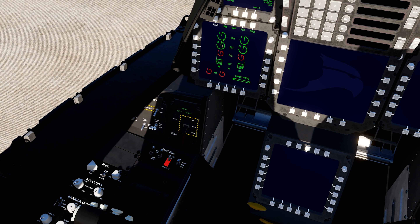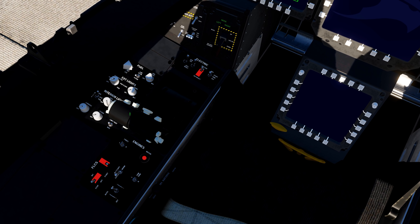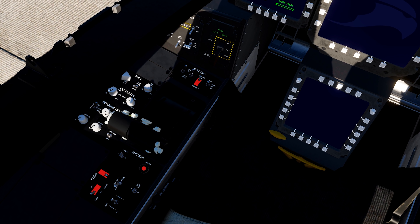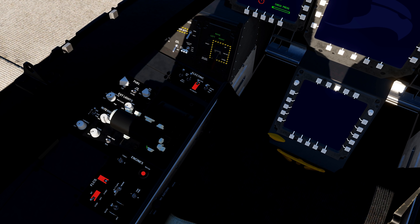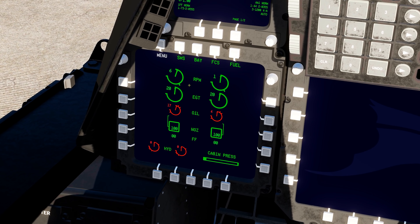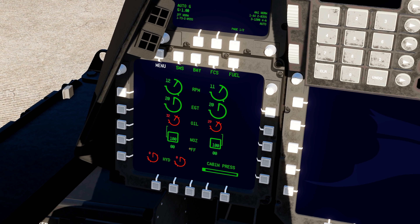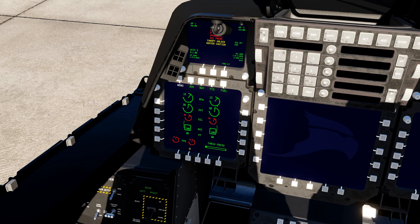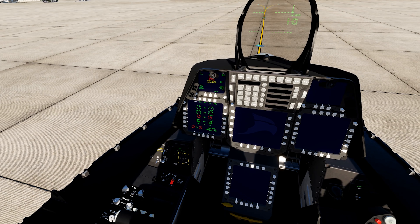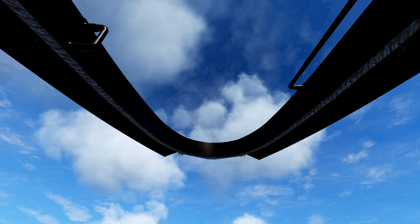Once you've done that, you'll notice your RPMs are still not revving up. Click on the throttles and they'll step forward, just like the F-18 Hornet. At that point you'll see your RPMs start to rev up on the engines. Go ahead and close the canopy while the F-22 finishes starting up.